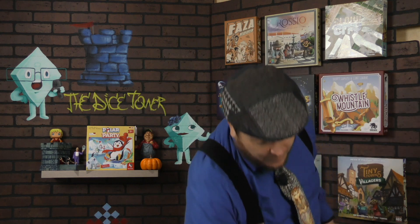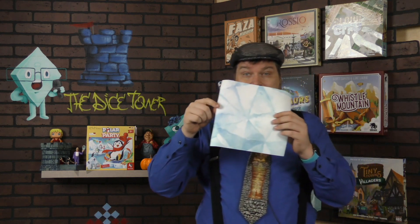It also comes with paper. This is actually an iceberg. I'm going to fold it up and make an iceberg somehow, someway. There we go. Beautiful, hey?